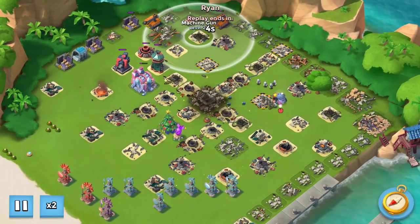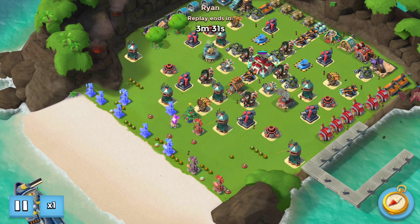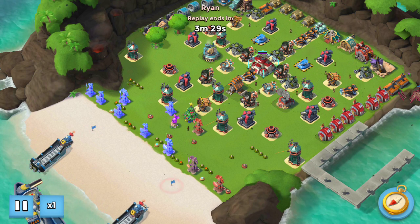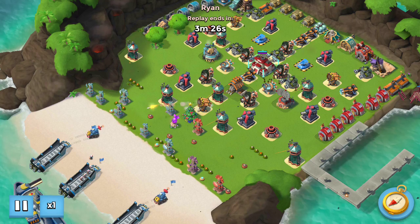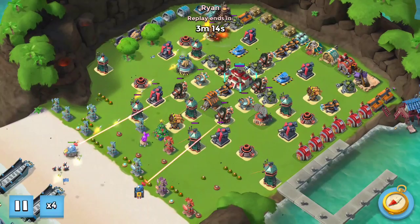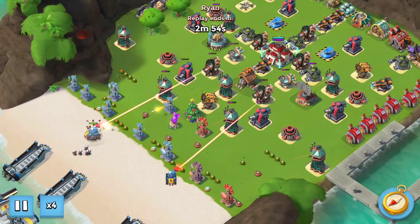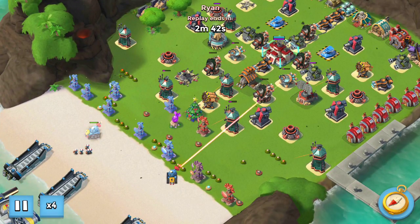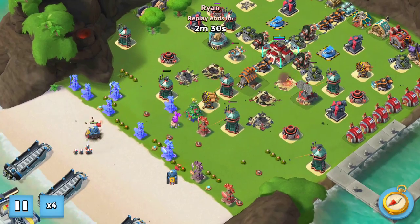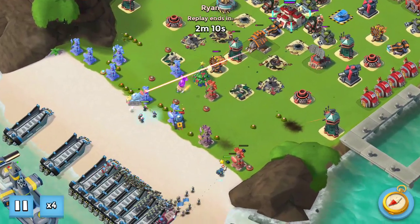I really like this attack — the Lasertrons clearing everything makes it so easy. Then one more attack following that up immediately. This is a very similar base with a couple key differences, but you can still clear snipers, boom cannons, and shock launchers with the two Lasertrons up front. I did lose a few troops to this rocket right out of the gates because I dropped them a bit early.